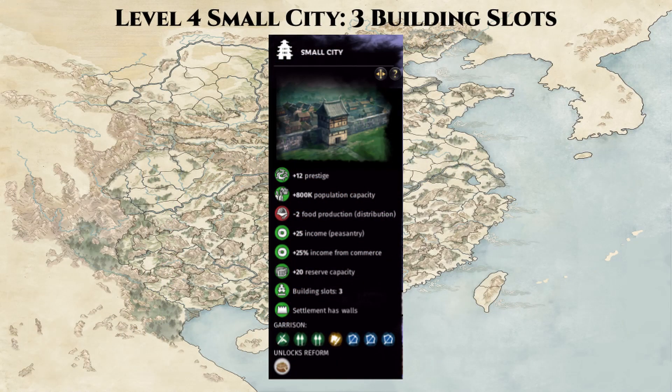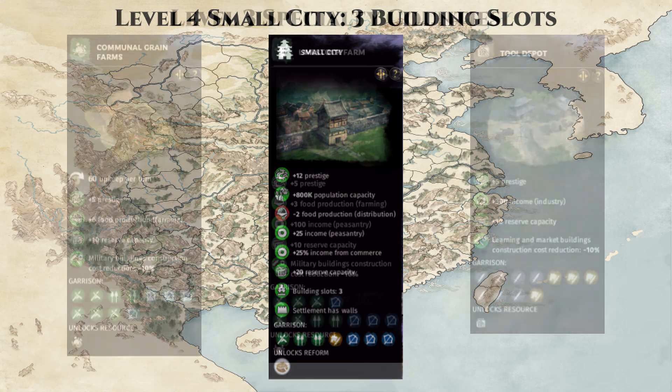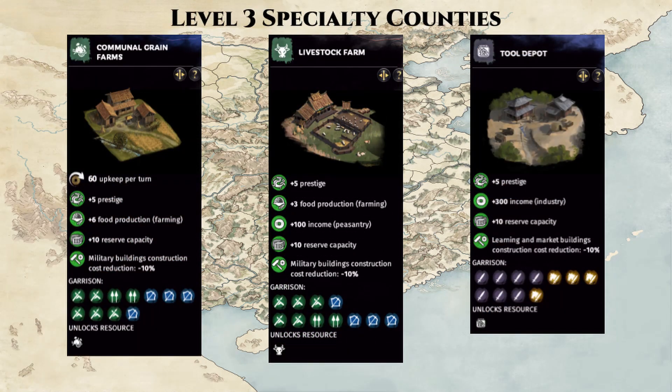So let's kick off and look at some possible builds. We start with a small city or three building slot template and work our way up from there. There's actually a good chance that when you capture Yangzhou, it will be a much higher settlement level than a small city, as AIs tend to like to build tall and overlevel these commanderies. For specialty counties, we will assume they're all level 3. This is a reasonable assumption, since the AI tends to level their buildings quite high. And at level 3, we require no additional reforms to build, so it's a good neutral starting point for our guide.